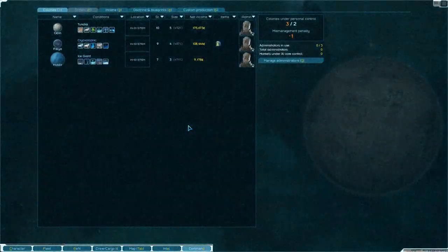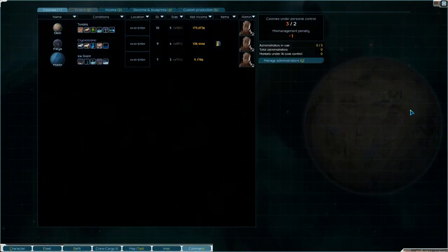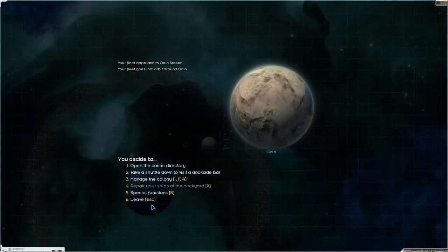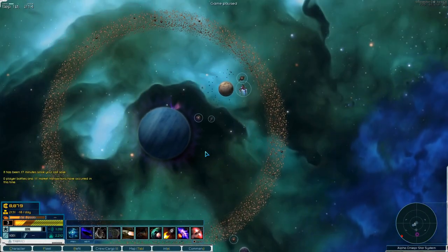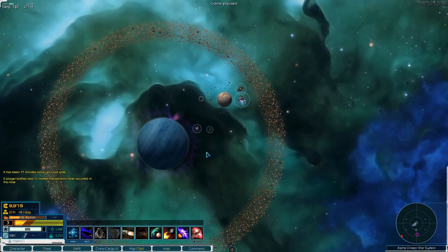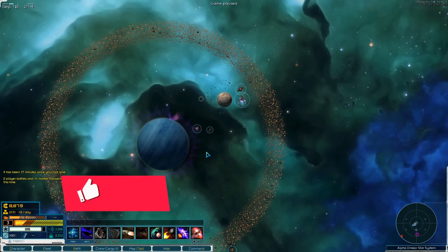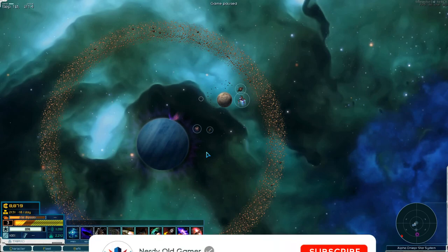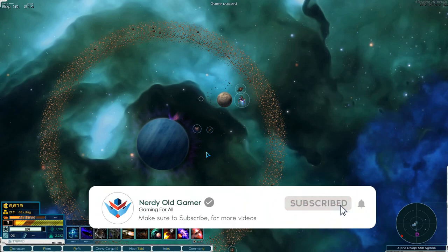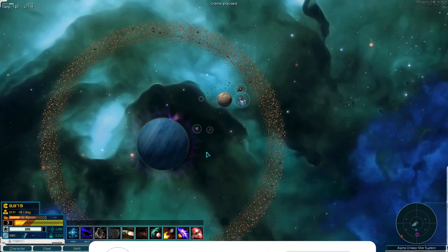One thing I do want to look at — but we're going to have to do it in the next one — is our custom production, and the doctrine and blueprints, because there's stuff I can do there. So yeah, we will check that out in the next one guys. I hope the sound was better on this one — let me know if it was, or if it was worse. Thank you very much for watching, I hope you enjoyed it. If you did, why not leave a like and subscribe, and I'll see you next time.